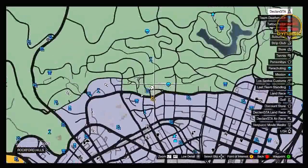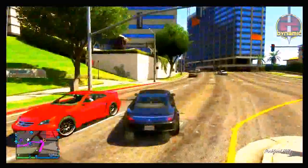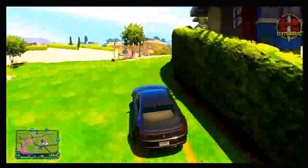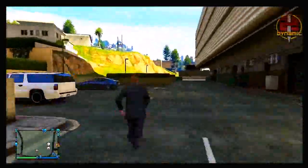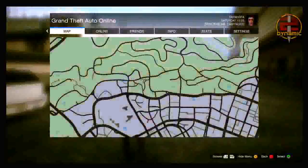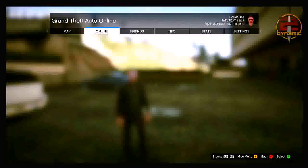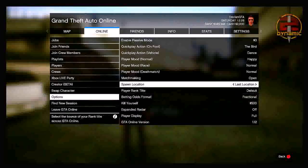Starting off, the first thing you want to do is go to any online session. Once you're in there, make your way over to the $400,000 apartment and go to the back of the parking lot — we're going to be saving our last location here. Press start, go to online, then go down to options and make sure your spawn location is set to last location.